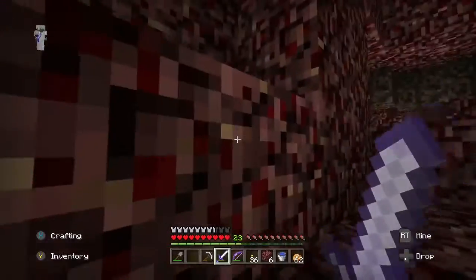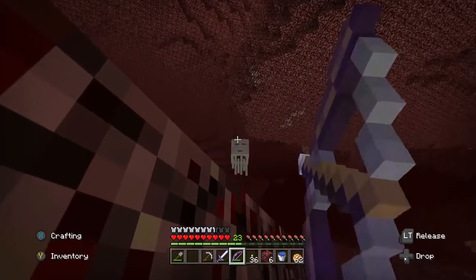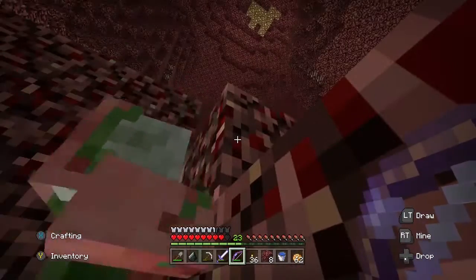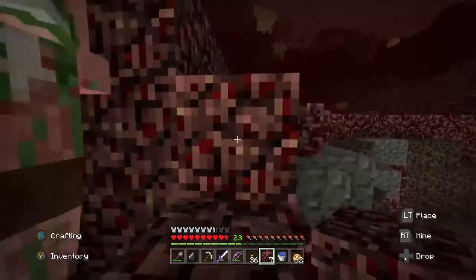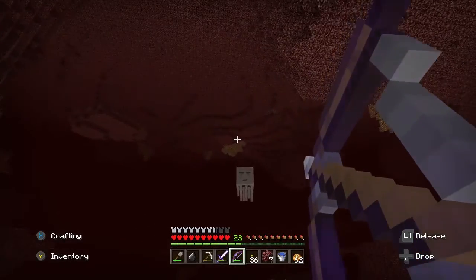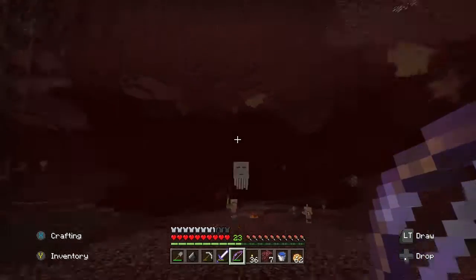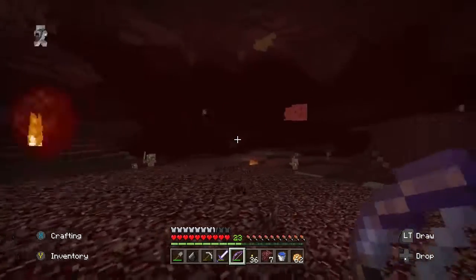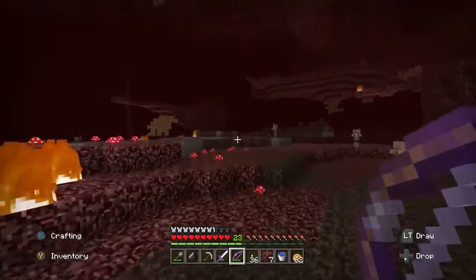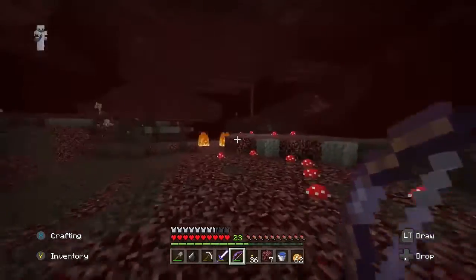We got soul sand — it keeps going up. Let's just keep going and take a look. There's a ghast dropping something — he might've dropped a tear. The soul sand makes me go so slow. He did drop one! There we go — that's one of the four ghast tears. That is awesome.